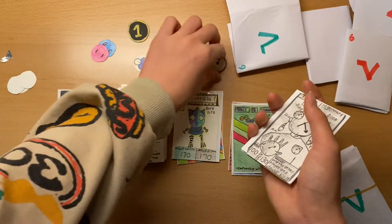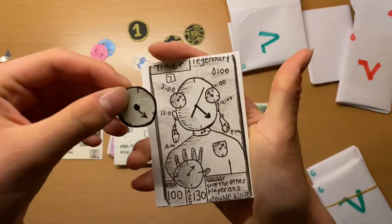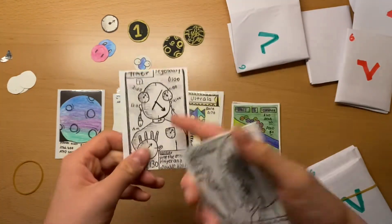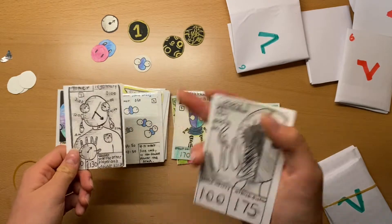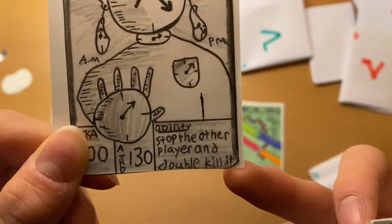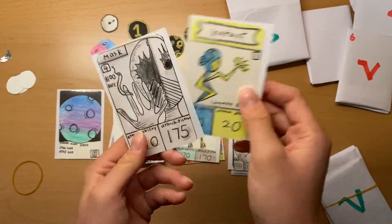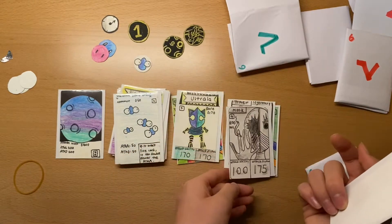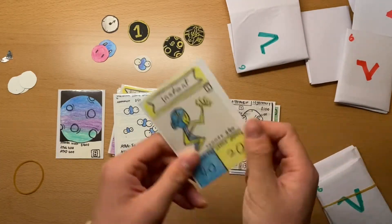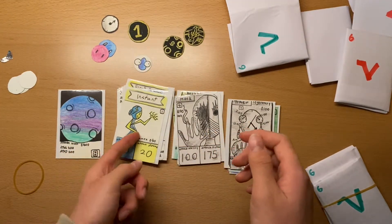Let's see what that coin is — okay sure. This one is a black and white card. It's a legendary — you can see here it stops the other player and double kills. We have a mask. It's another black and white series card. It's a rare, and we have an instant old card — yep, absolutely.